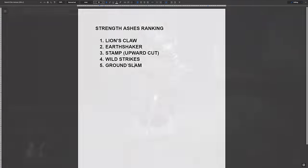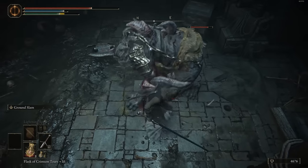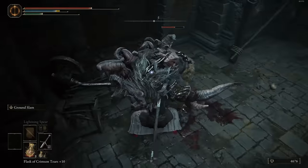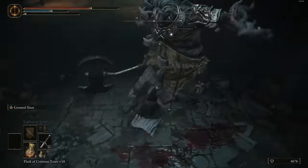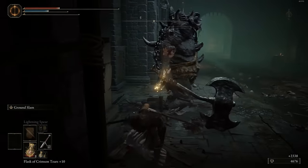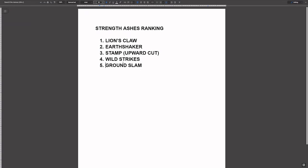Number five: Ground Slam. It doesn't matter what your weapon AR is for Ground Slam — it does the same amount of damage whether you have a dagger or a great sword. It just matters how much you've leveled up your weapon and your strength stat. So if you're using a strength build with small weapons like straight swords, putting Ground Slam on will actually be a really solid option for doing a whole bunch of damage and tanking attacks. If you're using small weapons you're not going to be outputting a lot of damage in one hit, so something like this will really help improve your neutral game and give you more options.